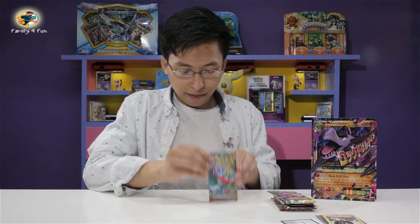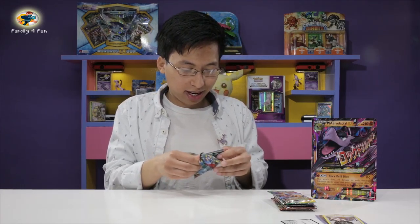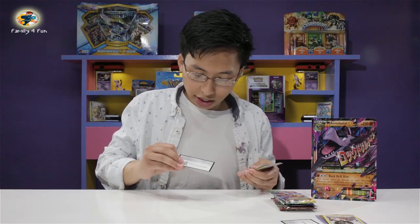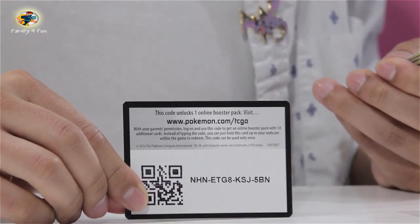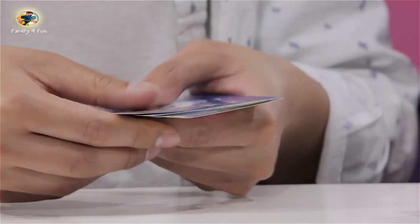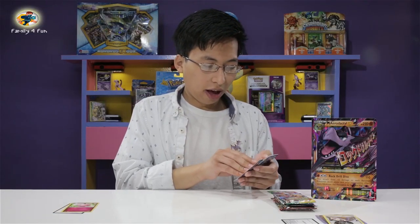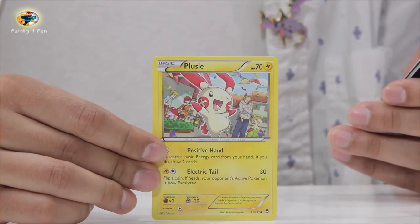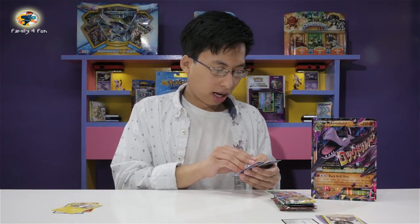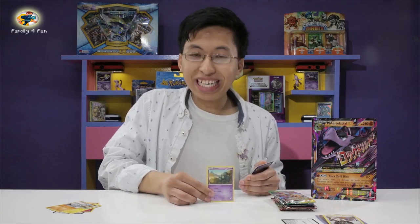Alright, first pack — XY Furious Fist. Let's see what cards I have today. Give me something good! So here's your Furious Fist online TCG card code — you guys can have that. One, two, three — let's go. First card we have is fairy Clefairy. We have a Plusle — it's a lightning type Pokemon, very cool. We have a Machamp, it's a fighting type Pokemon. That's pretty cool. We have a basic Golett — this is a 90 HP psychic Pokemon. Look at that, it's very cool.